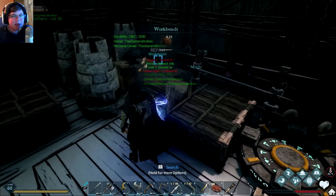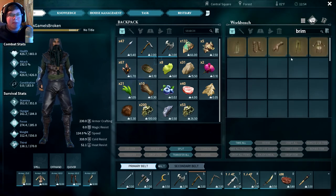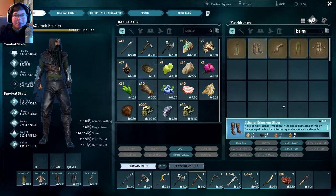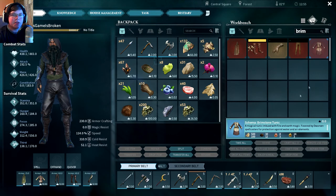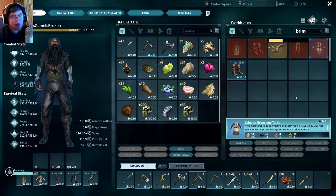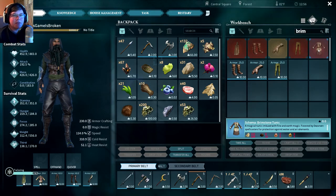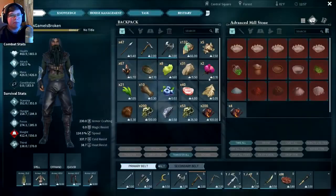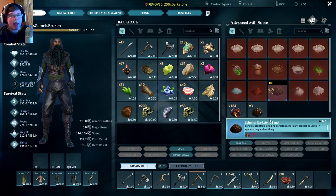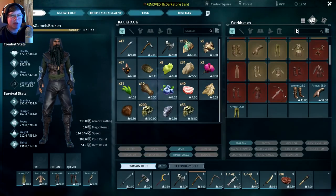To make the brimstone I could just run over to the elves and kill some guards, but I might as well make it myself — although it's kind of stupidly expensive. Those elemental cores are tough to get: the dark ones are easy, you just mine dark stone, but the earth ones you can only get by killing elementals, and you get like one or two per kill with only two or three spawning in a giant field.